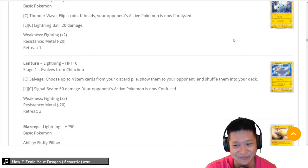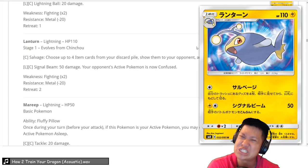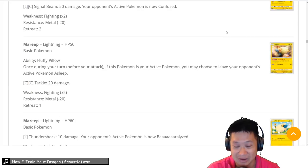Lanturn — 1 energy, any deck could use it. You get to search your deck for 4 items and put them back. Recycling items is useful, though you can also use Rescue Stretcher to put cards on top of your deck. This eats up deck space but does open up a small door. It has a niche — we can give it a 3, though we probably won't see it much, so it might fall to a 2.